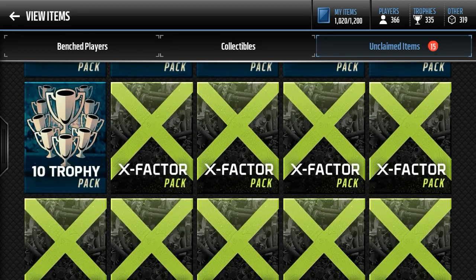So as you can see I have 6 ten-trophy packs saved up as well as some x-factor packs. X-factor live events just came into the game a little while ago and I just wanted to see if we could pull anything from these. They don't really have anything to do with the coin-making, but I just wanted to see what we can do with them.